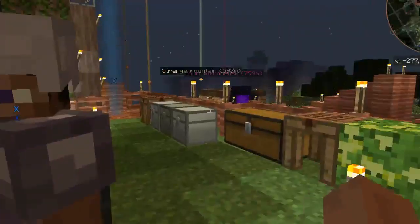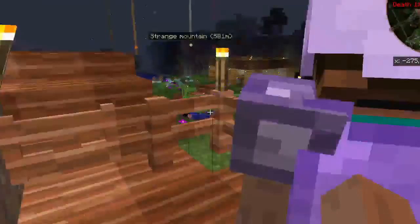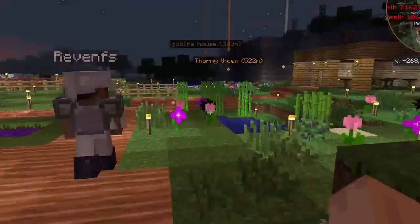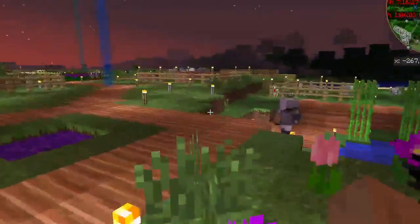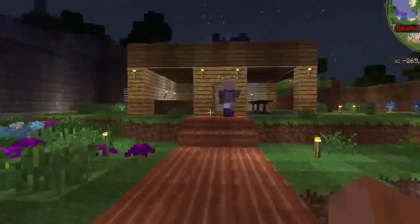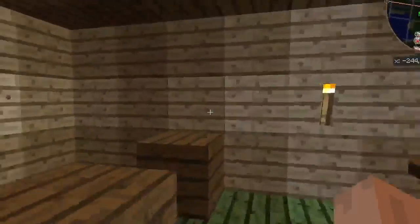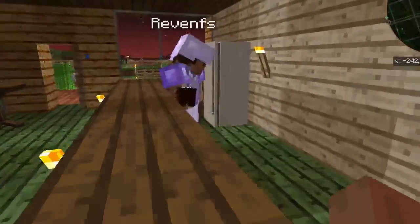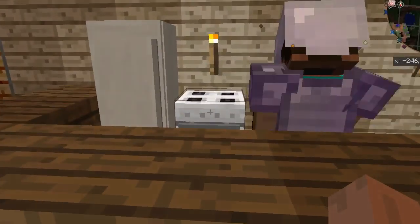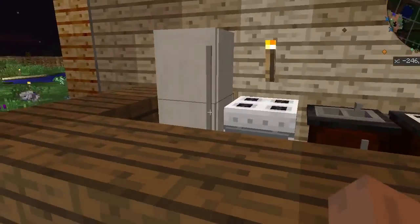Now we need somewhere to put all this. I made a cafe — or a bar — or what everyone calls it — a restaurant, where we can have a kitchen, table, fridge, sink, and a room table. Nice. One, two, three, four items.